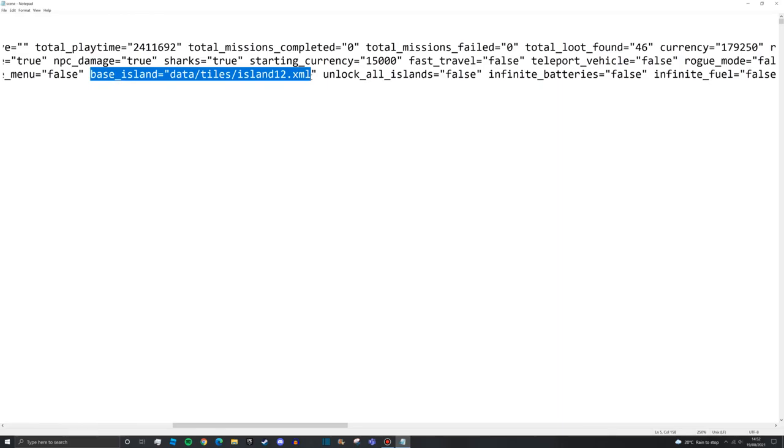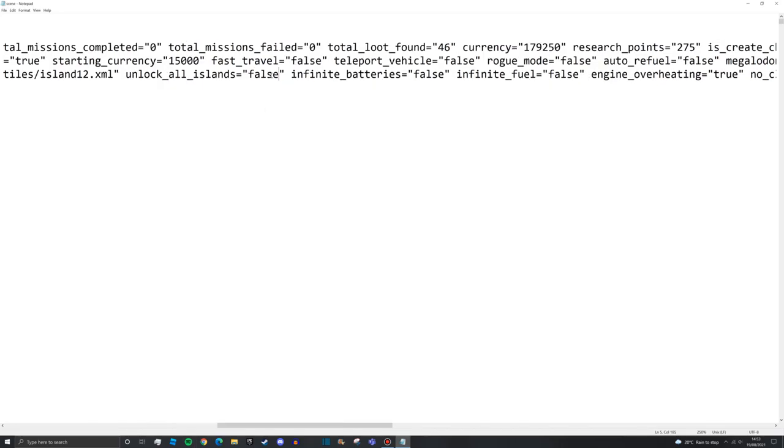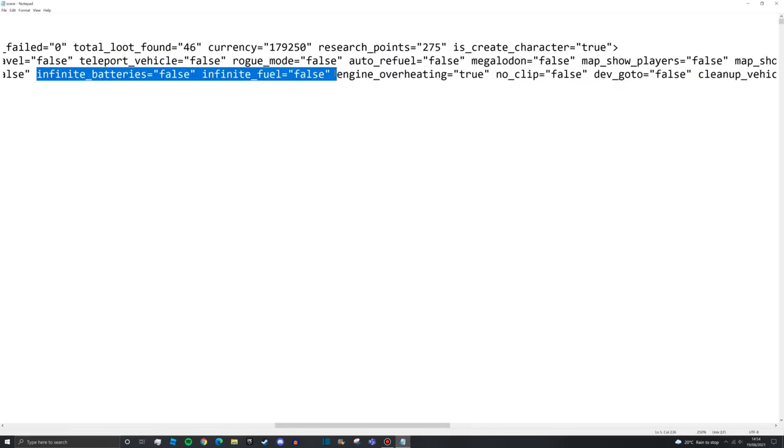Base islands is the island everyone spawns on when they join for the first time. Unlock all islands is another creative feature I'd strongly advise setting to false - it makes for better gameplay where you have to save up money to buy better islands. For example, you want the creative island with a modern dock, so you sail off, buy and sell crude oil, and then buy the island with the earnings.